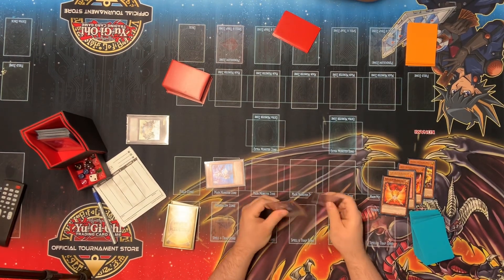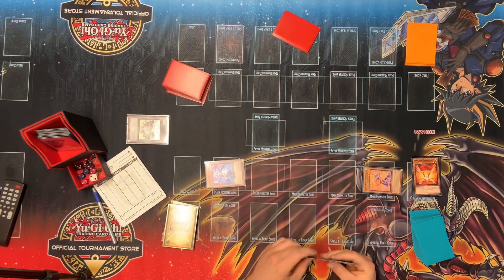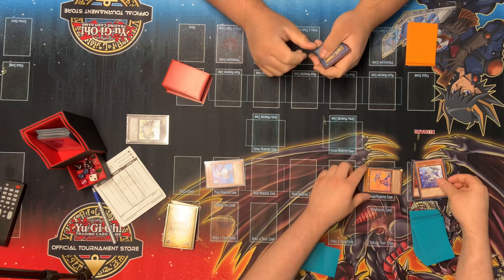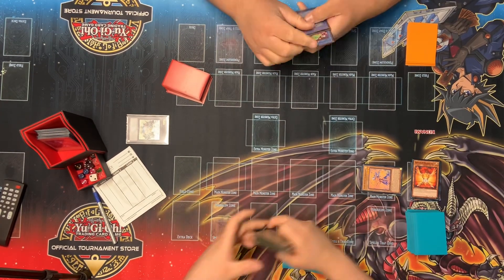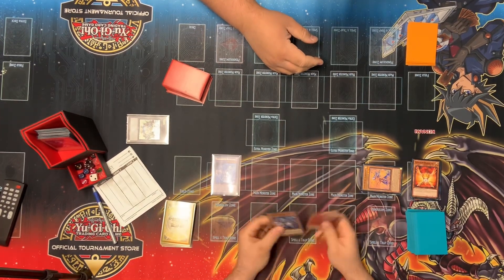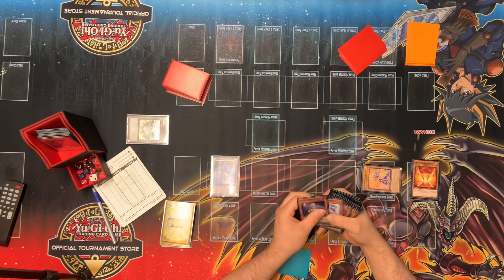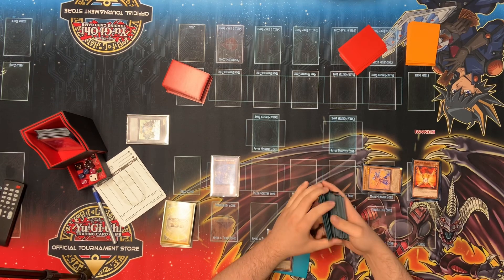We're going to act with the effect of Rhino here — it's going to summon itself out by dumping one from hand. We're going to dump the Merle. So we're going to act with the effect of the Rhino Heart on the field, as well as the Merle in the grave. We're going to fuse the Merle and the Shiren to go into a Kit Kalos most likely. We chose not to use the Rhino effect — that's definitely a misplay there. And here we're going to add the Merle back for that tag out.